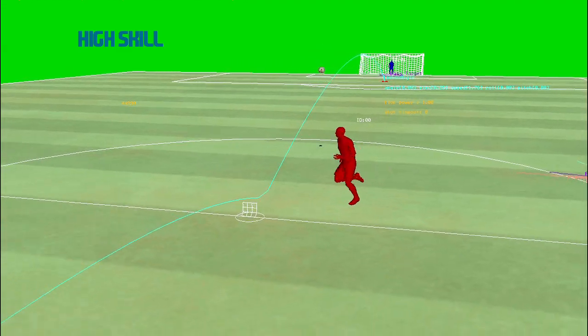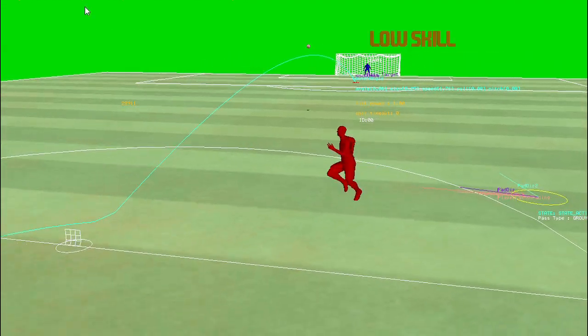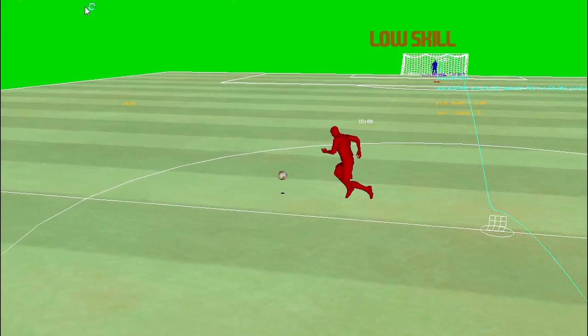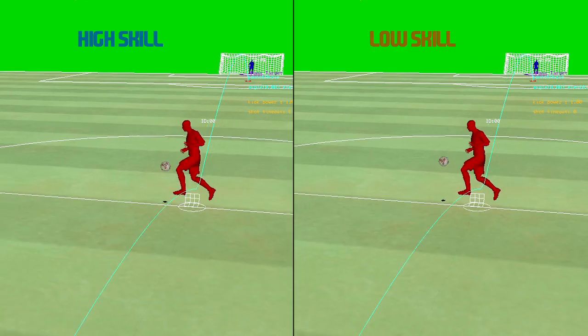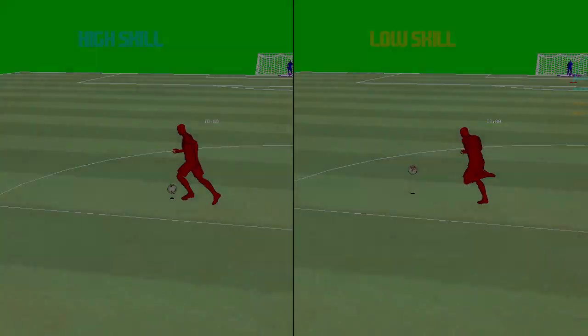Next I have a video to demonstrate one of the personality changes that we've made in the ball control system. Here you can see how high skilled and low skilled players deal with a difficult lofted pass. The high skilled player has better ball control and is thus able to get the ball under control earlier.